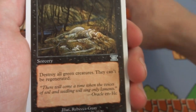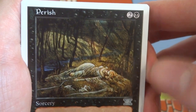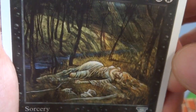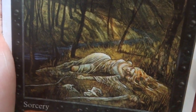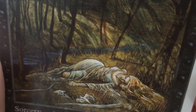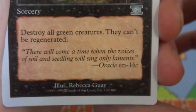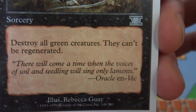Next card is Perish — I know this card. Destroy all green creatures; they can't be regenerated. Two and a black. Looks like a poor elf lady just got perished — there's a stream, some sun going through the branches, really nice depth, interesting watercolors. This poor lady just passed out and died in the forest, very sad. By Rebecca Guay — 'There will come a time when the voices of soil and seedlings will sing only silence.'